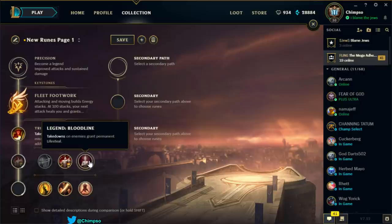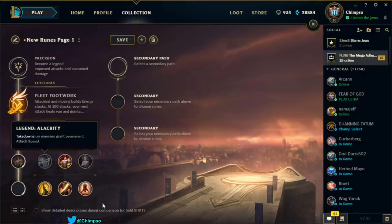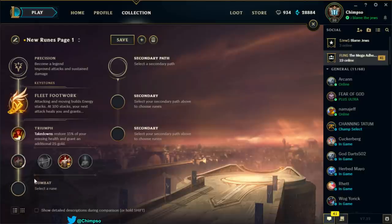Legend Bloodline grants permanent lifesteal from takedowns — already know that's useless, not even going to read it. So yeah, I'd definitely select the tenacity here.